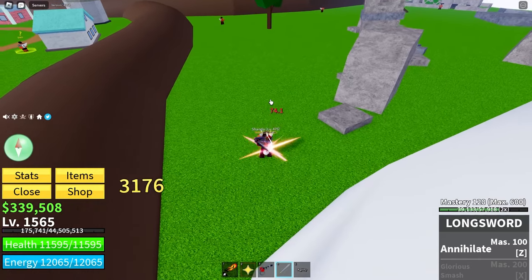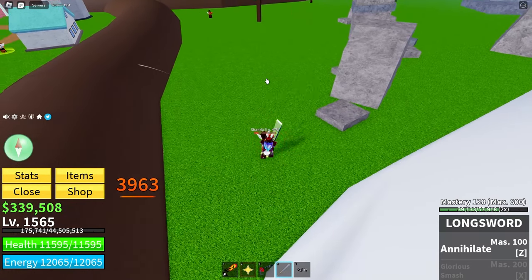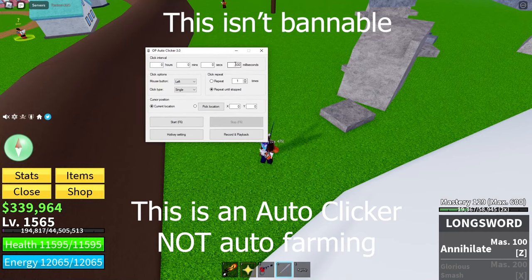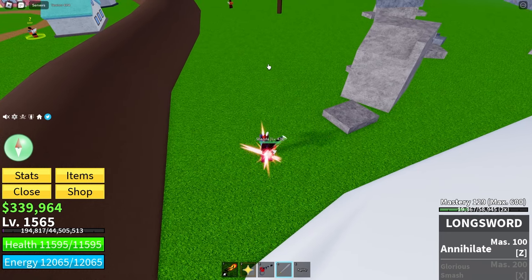You can just get an auto-clicker. All you have to do is go to Google, search up auto-clicker, it's the first link, and download that. Once you have it open, change the milliseconds from 100 — remove the two zeros to make it 1. Then click repeat until stopped, mouse button left, click type single. Then all you have to do is start it with the F6 key. Minimize that and press F6 to activate it.